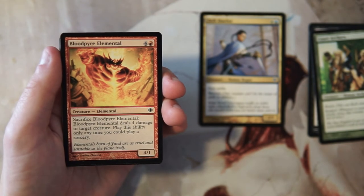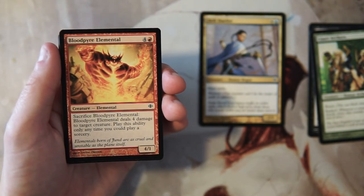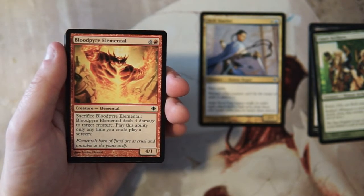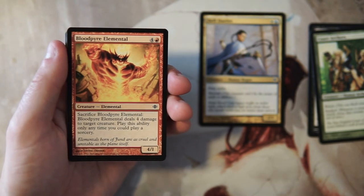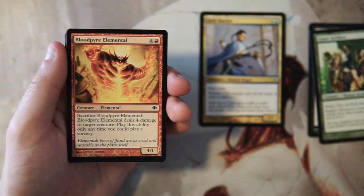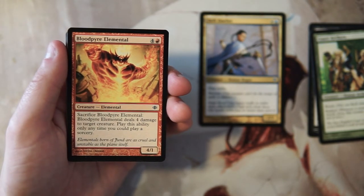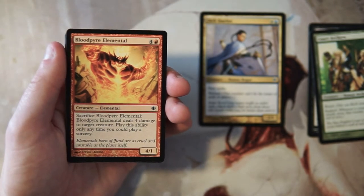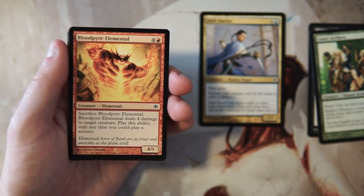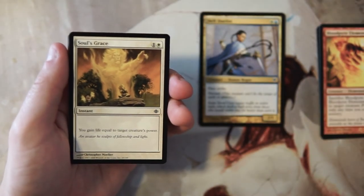Blood Pyre Elemental is a 4/1 for four and two red. You can sacrifice it and it deals four damage to target creature — play this ability only as a sorcery. I don't like it quite as much. It's still powerful to nug something for four damage on your main phase, but not being able to do that at instant speed kind of sucks. It's just a 4/1 so it's probably going to die quickly in combat, making it basically just a removal spell on a stick that you can't reliably use as a creature.